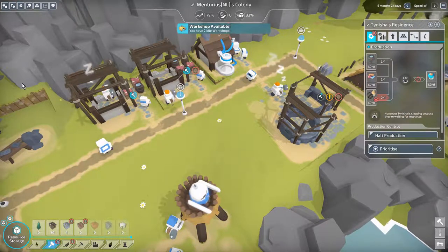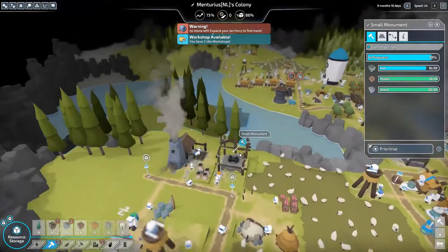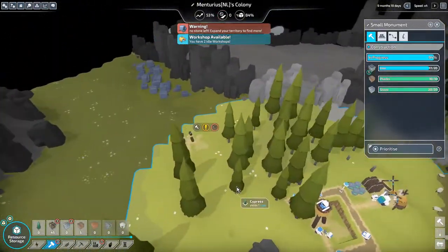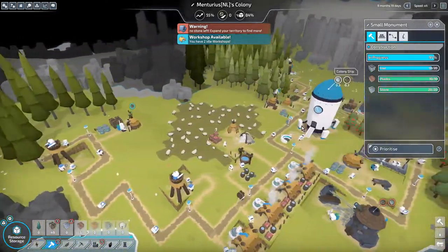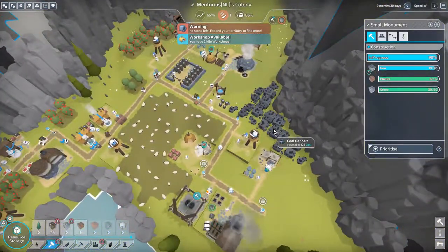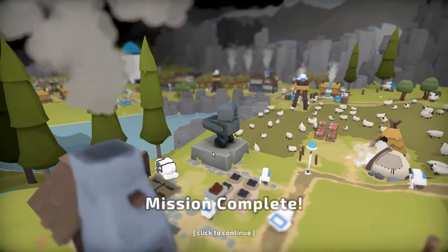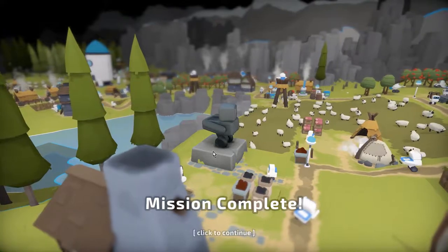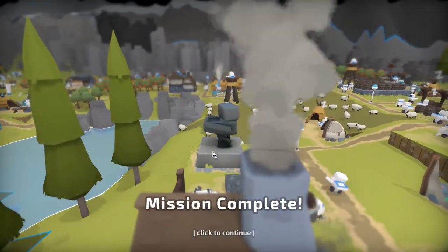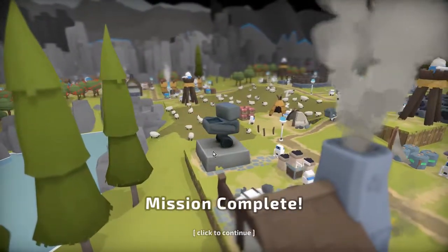Oh man, I really hope we do finish the statue on time. We're slowly getting to the end — our mission is to build a small monument. We've done a lot in the meantime because there was a lot going on; I needed to expand because both of my stone resources ran out. We've got a lot of stuff left. We've got our mission completed — we've built our statue! I hope you guys enjoyed this episode of The Colonist. If you have any questions, requests, or want me to show anything, put it in the comments down below. If you enjoyed this, give it a like — I really appreciate it. See you all at the next Colonist!